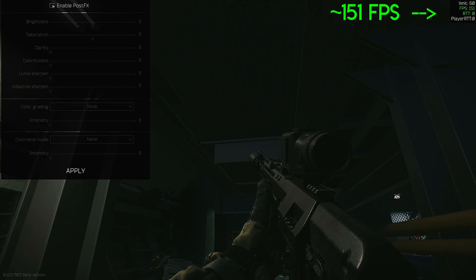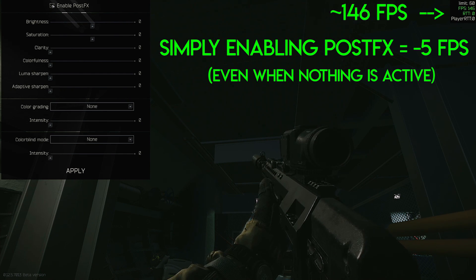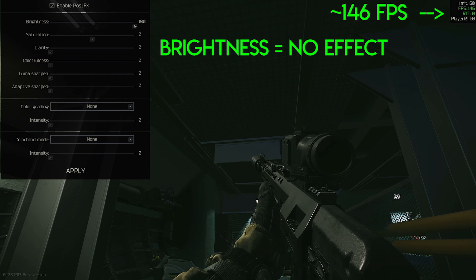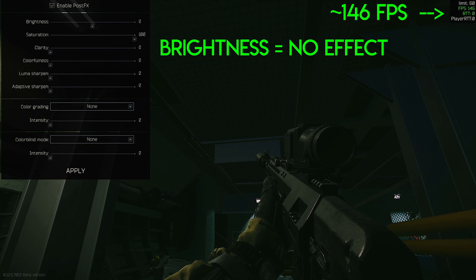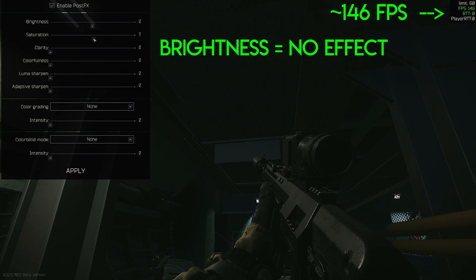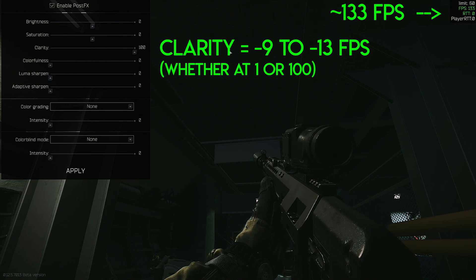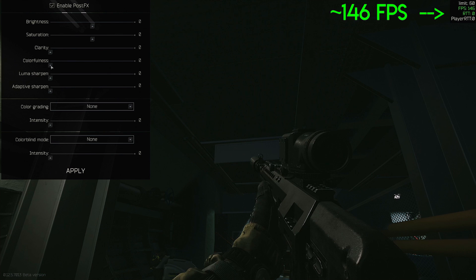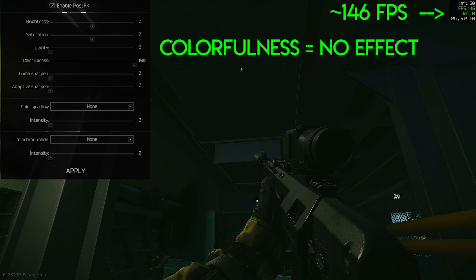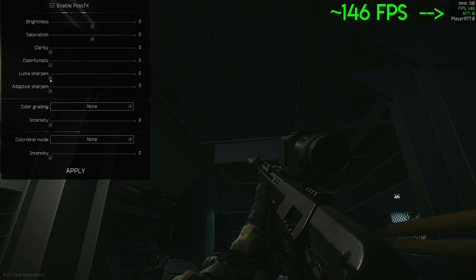First, let's talk about performance hits. Everyone who rushed to get their videos out reported no performance hit, but I can say with certainty there is one under certain circumstances. I've had as much as a 30 FPS drop with these settings maxed out. The higher your FPS, the bigger the hit — if you're getting over 150 FPS, you'll see the biggest hit at around 30 FPS. If you're under 100 FPS it's far less severe, around 5 to 10 FPS at most, and if you're under 75 it's really negligible, somewhere between 0 to 2.